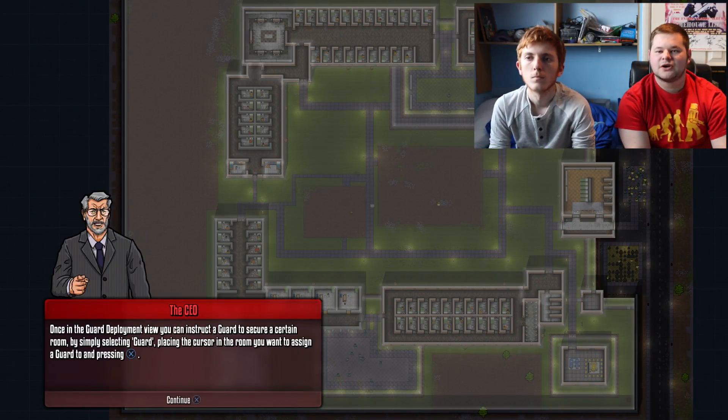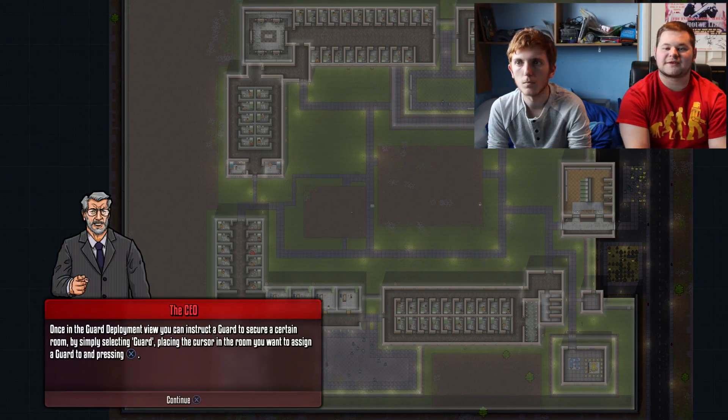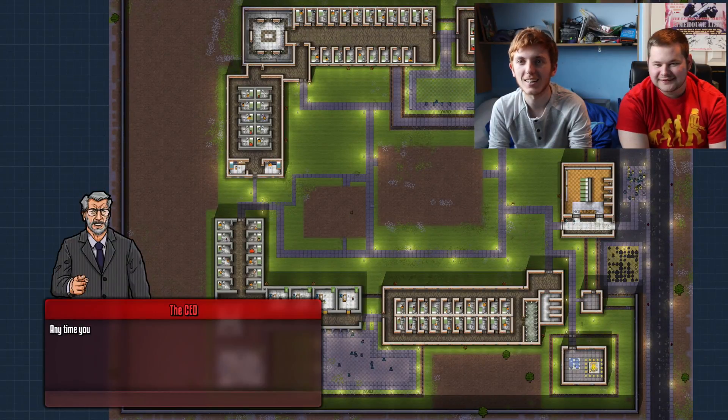Once in guard deployment view, you can instruct a guard to secure a certain room by selecting guard, placing the cursor in the room you want to assign a guard, and pressing X. I'm going to station at least ten guards.